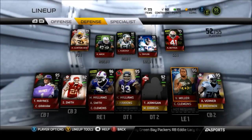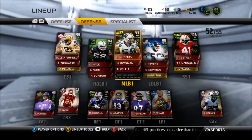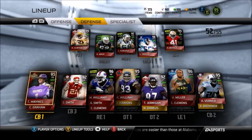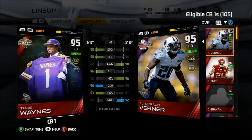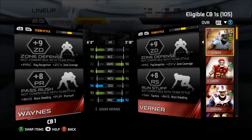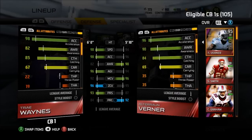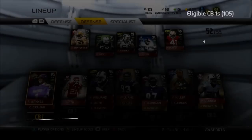Over on the defensive side, we do have Boss Ronnie Lott, but at the moment I'm making this lineup update, we did sell him. Sorry about that. We got Sean Smith and we also got Trey Waynes - he is our new starting cornerback. 6'1, 98 speed, 96 zone coverage. He's got 85 catch. Amazing. So that's the squad update.